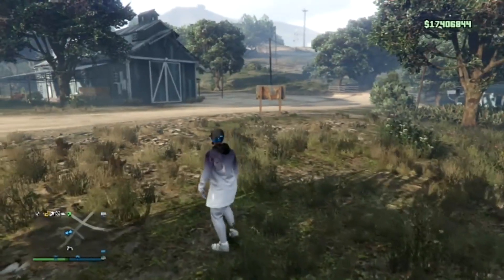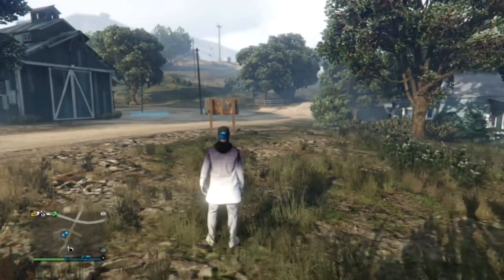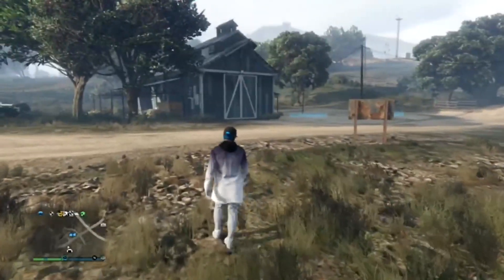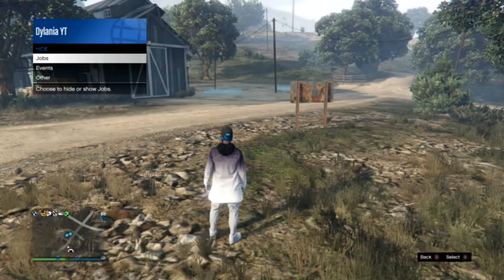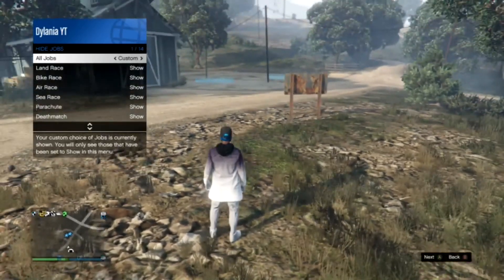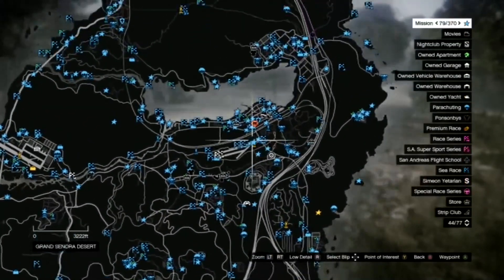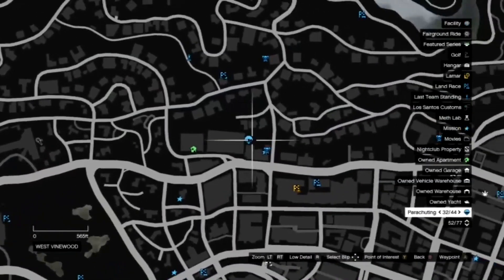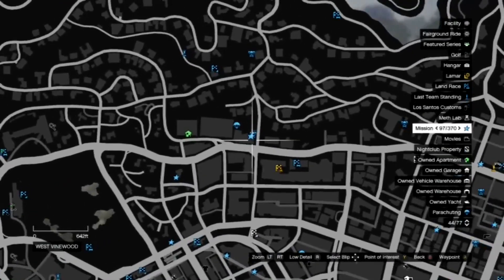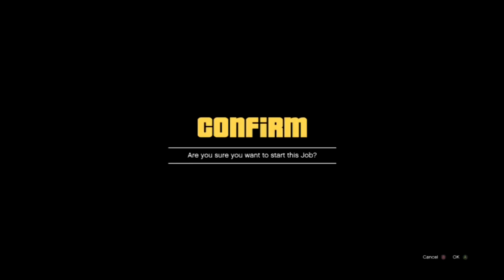Once you're outside your bunker, you're going to teleport near your high-end apartment. Before you do that, pull up your interaction menu, scroll down until you see hide options, go to jobs, and make sure all jobs is set to custom. Then press start, go on the map, find your high-end apartment — mine is the Eclipse Tower — and find a job that is near it. Hover over it and click X to start the job.